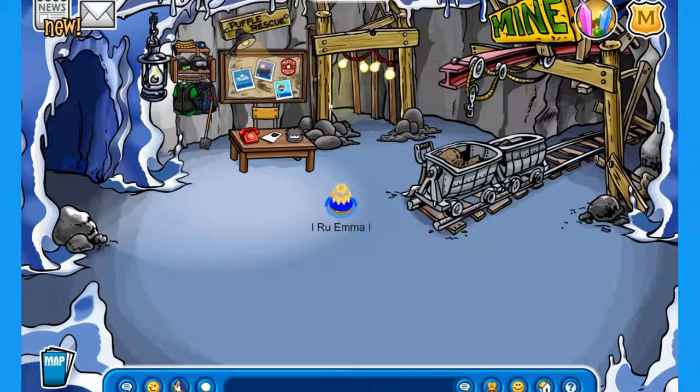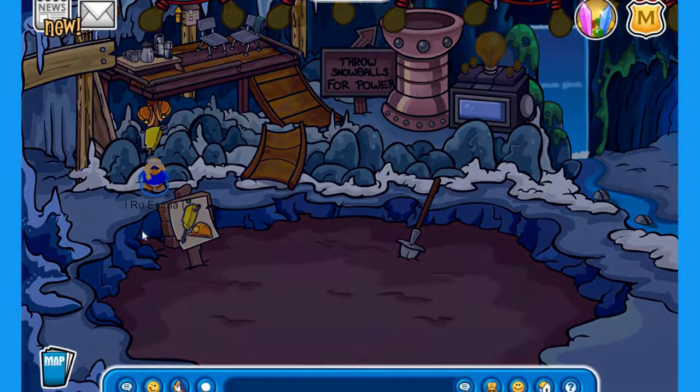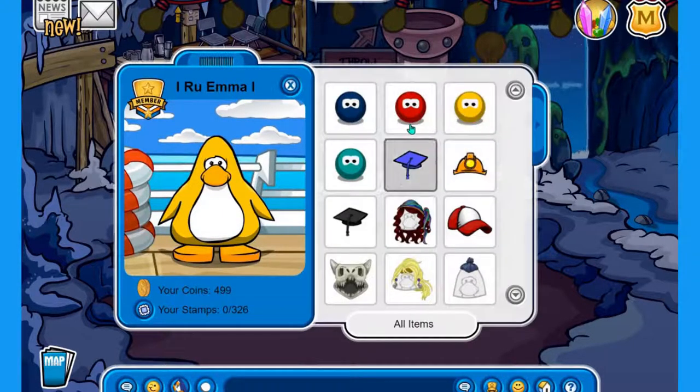First you have to collect the helmet from here, and after that click on your penguin, remove all of the clothing, the wig, and any face items, and then just wear the helmet.